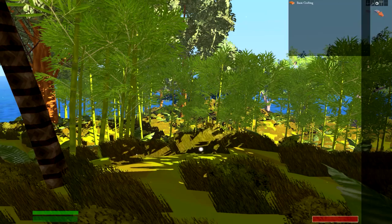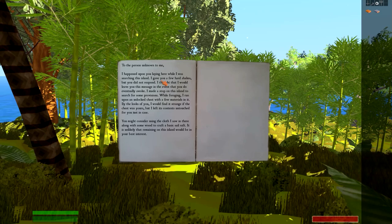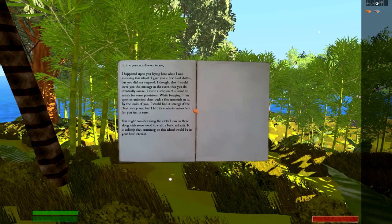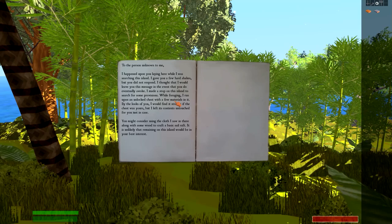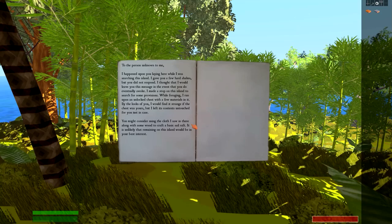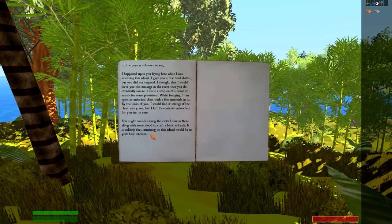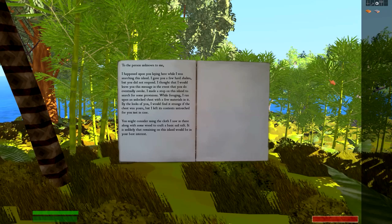Right here I have basics on crafting and one on a strange journal. The journal basically says that a person unknown to me happened upon me while I was laying on the island. They gave me a few hard shakes but I didn't respond. They left a message saying they made a stop to search for provisions, ran upon an unlocked chest with a few materials — and I might consider using a cloth along with wood to create a basic sail raft. It is unlikely that remaining on this island would be in my best interest. So we got all kinds of clues in that message on how to proceed.